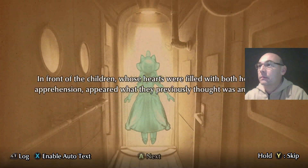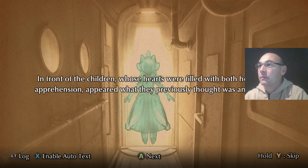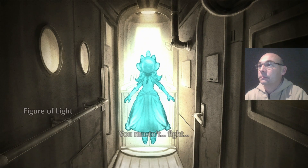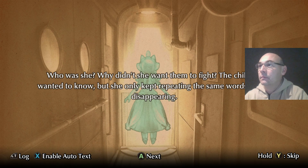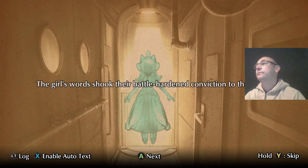Plein d'espoir, mais aussi d'apprehension, les enfants furent confrontés une nouvelle fois à ce qu'ils avaient pris auparavant pour une illusion. Elle ne vit pas. The voice of the silhouette reminded me of a small girl. She wanted to know who she was, and why she didn't have to fight. But the girl didn't do that to repeat the same words. The determination of the children, although exhausted by the fight, came to vacillate at the sound of her words.